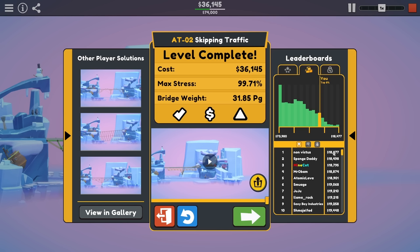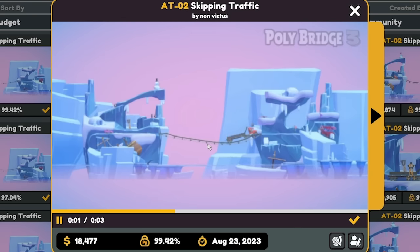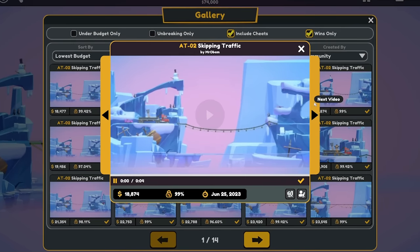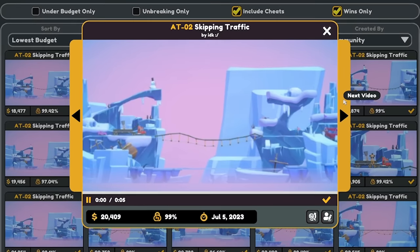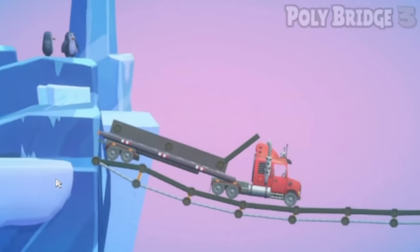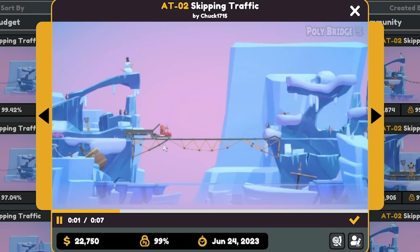The top score is just 18 grand. I'm intrigued to see how someone did this for half the budget that I did. And the answer is - oh, it's cheese! I never would have expected that. So just a bit of a banana bridge. And it seems like everyone did the same solution. Fair play. Although this person did cheese it, they did try to use engineering at the start. Here's the first non-cheese. Oh, look how small their ramp was. You only needed a tiny bit of road there. Why didn't I see that?